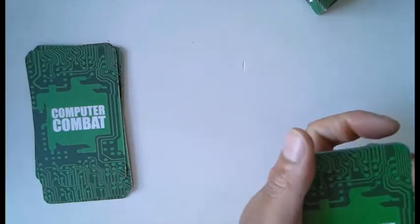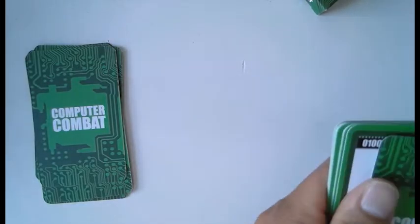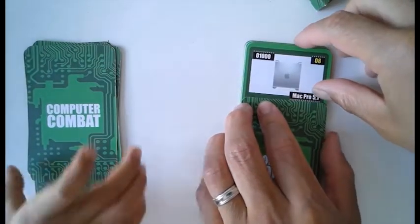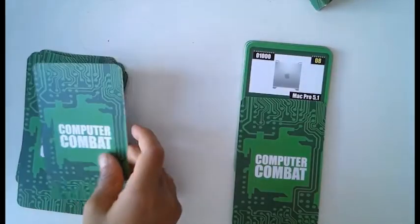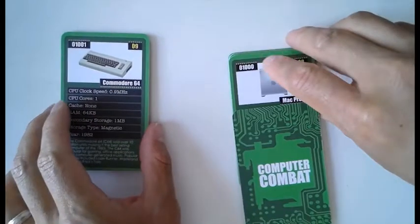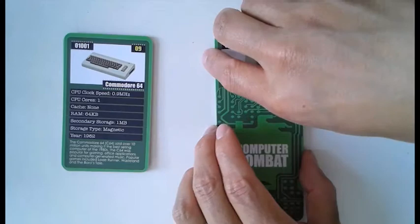We'll show you the picture for now so you can have a look. Okay, you turn over all your cards and you're going to play open hand so everyone can see what cards you've got, and then we can talk through it. So based on here, do you remember the rules, Zee? Yeah.